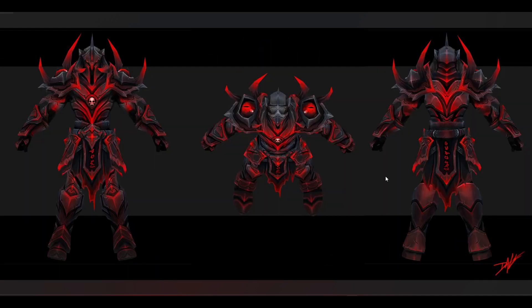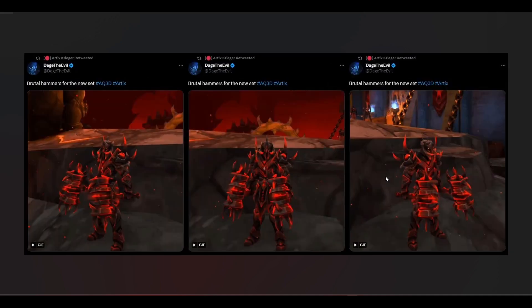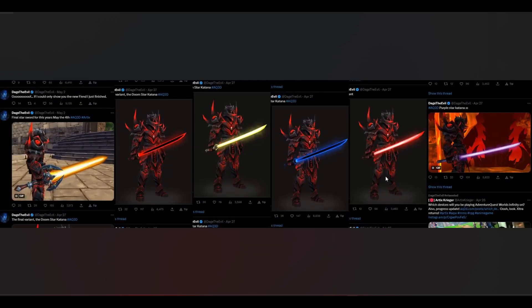Also, if you have not taken a look at the Made of Force shop, they have some cool swords. On the shop you've got the Star Swords — you've got the Doom Star Katana, the Guardian ones, the Legion ones, and the purple one is like the Mace Windows lightsaber.